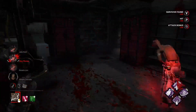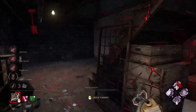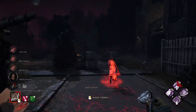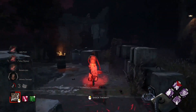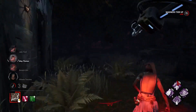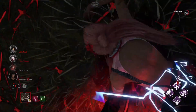It's Meg! Little tap there for you. We'll just follow our little red glow worm all the way back up here. That red stain makes it so easy to track survivors — a very very handy informational tool. We're going to hit her one last time and put you on a hook. Very nice.